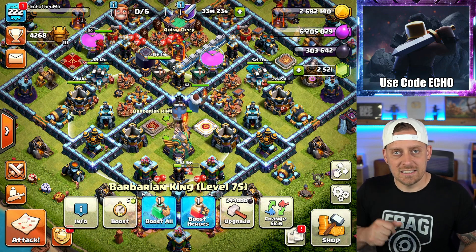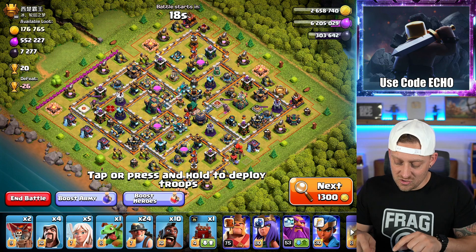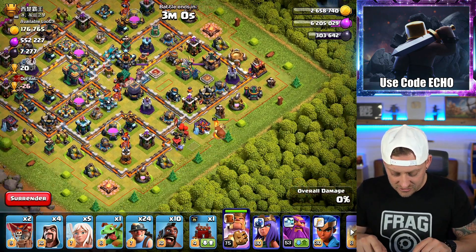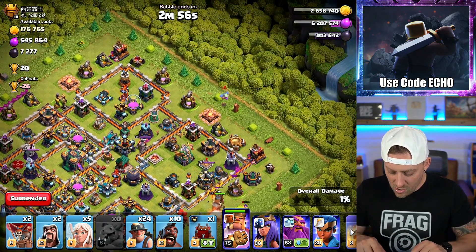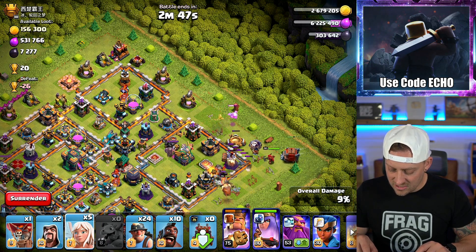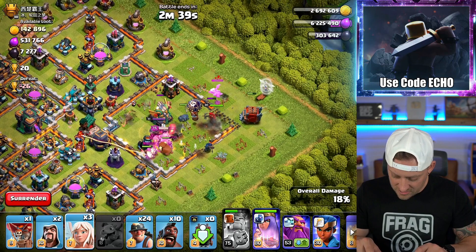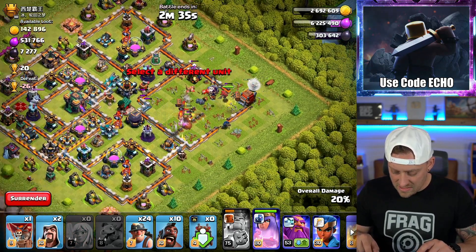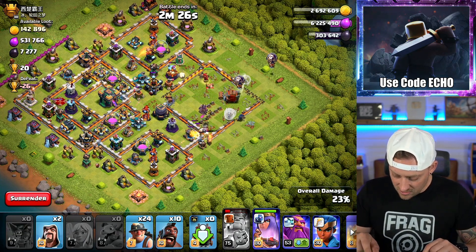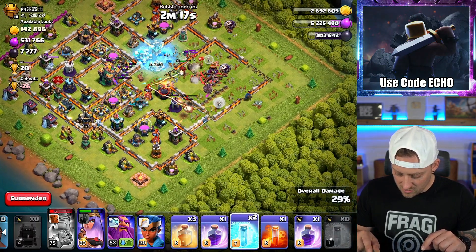Heroes are up, army's trained, CC's full — let's find a base. We're in Titan 3 right now; I just dropped from Titan 1 last night. I want to get some loot to upgrade my base. Funneling starts here. Getting the Log Launcher behind, waiting for the Queen to take some fire so the King doesn't steal the healers. Pop the King's ability, and there the Queen goes — dropping the healers now, hopefully they go to that Queen. Eagle Artillery is going to go down. Queen does have the healers. I'm basically narrowing down the base. Oh no — King stole the healers. Queen will now struggle. Using the free spell right here.